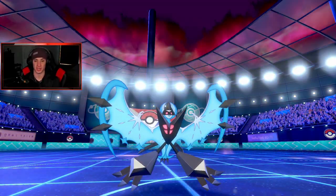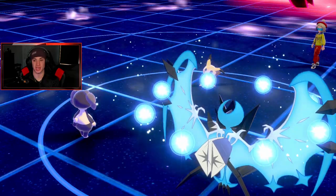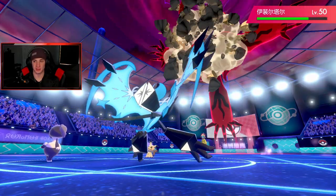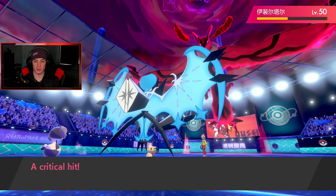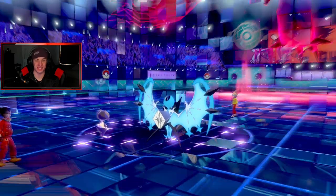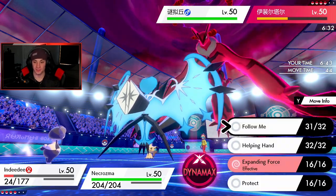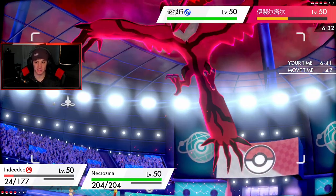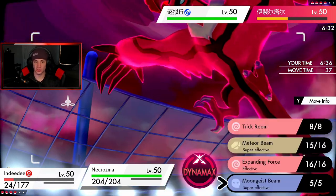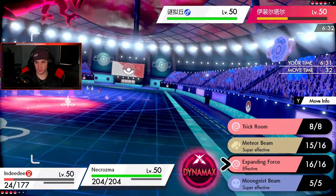He should be able to outspeed me, so I think he's running Trick Room — trick room always goes last. That would be very good because then I could just drop double Expanding Force and pick up the KO. Big damage coming in, and he gets a crit too! Weakness Policy — and he is setting Trick Room! Yes sir, thank you very much Mimikyu.